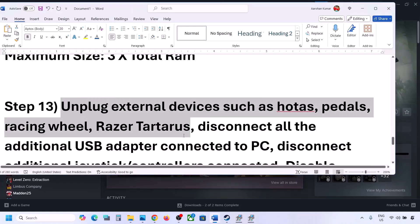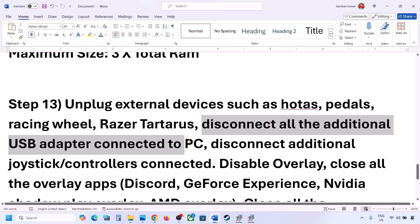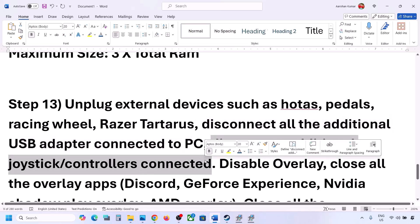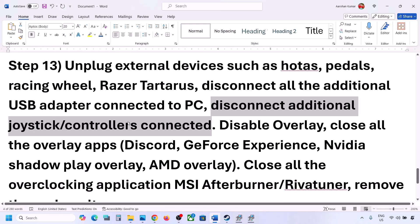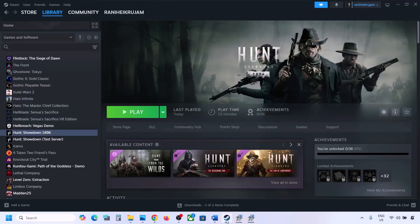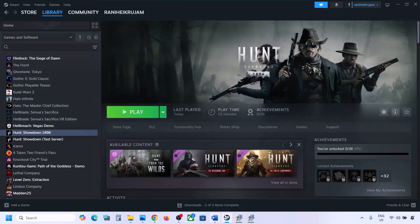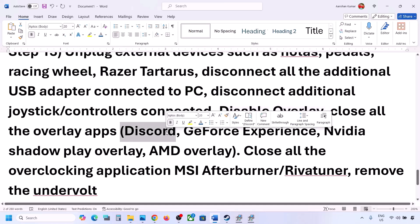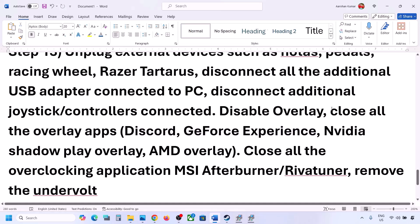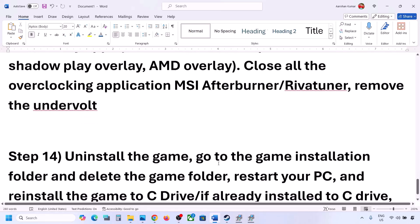The next step is to unplug all external devices you are not using — such as HOTAS, pedals, wheels, USB adapters, or extra controllers. If you have any virtual controller software, disconnect or uninstall it. Also disable the Steam overlay: right-click on the game, select Properties, and turn off 'Enable the Steam Overlay while in-game'. Close all other overlay applications such as Discord overlay and GeForce Experience overlay. Close any overclocking applications like MSI Afterburner or Rivatuner. If you have undervolted your GPU, remove the undervolt, then launch the game and check.